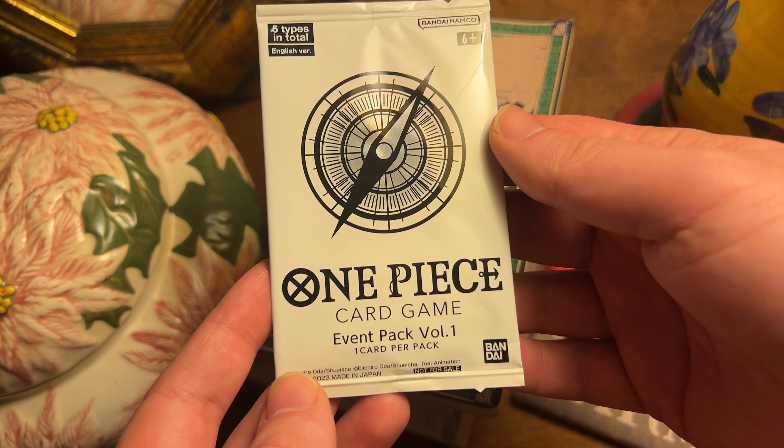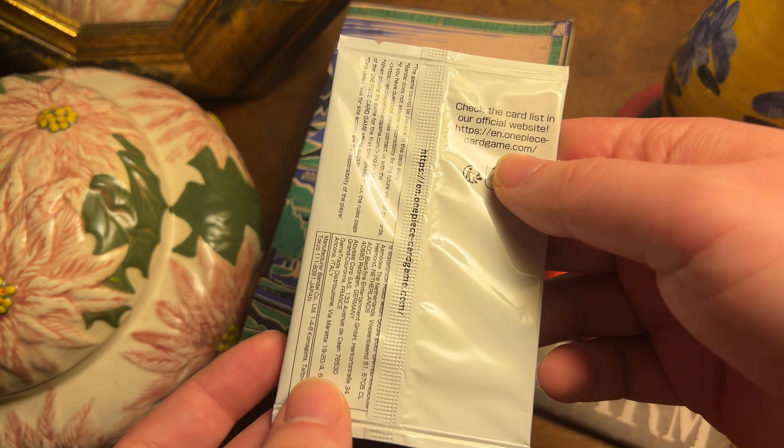I've got a One Piece card game event pack volume one here, and it made me remember how bad Bandai is at making their event packs not searchable. I made a video about this for Digimon before, kind of breaking that news. I looked it up and there don't seem to be videos talking about One Piece packs being searchable — maybe this is common knowledge, but I thought I would quickly show that this is a thing just in case people aren't aware.